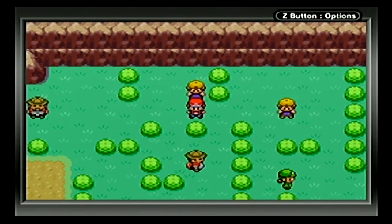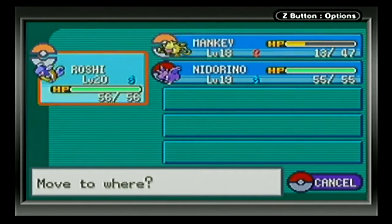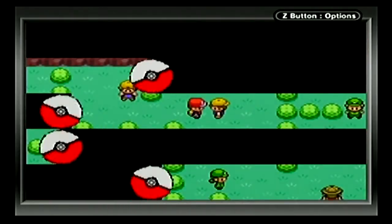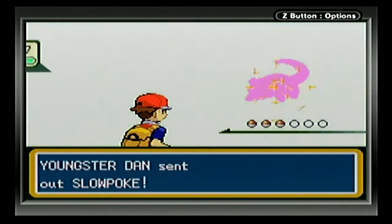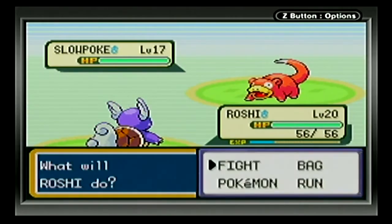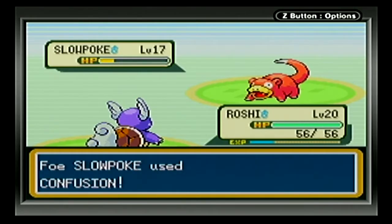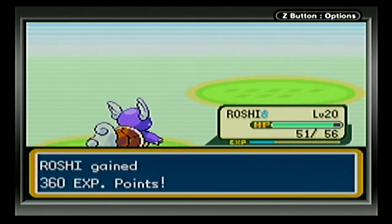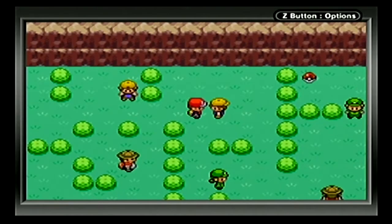There's another Youngster over here and I believe he has a Slowpoke. Thankfully we just learned Bite, so we should be able to take it out pretty quickly. Dad took him to a great party on the SS Anne at Vermillion City. We should be able to take him out relatively quick with Bite because Slowpoke is Water/Psychic type. It was close, we didn't quite get it though — confusion. And Slowpoke should be gone.